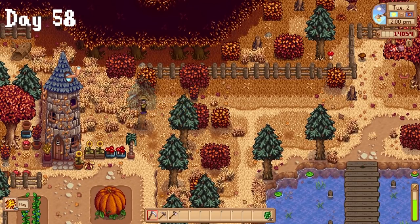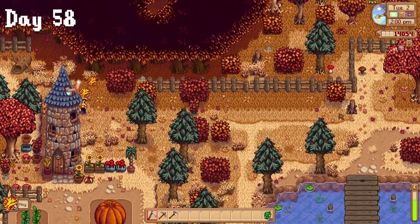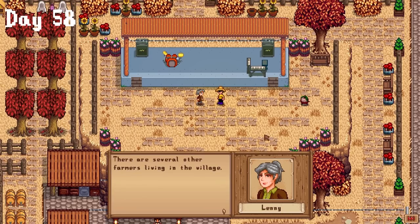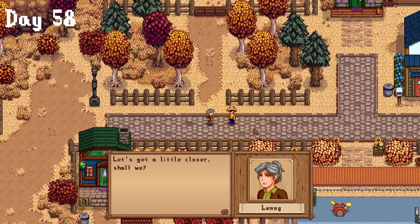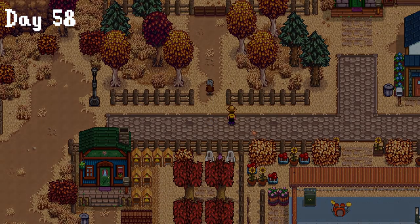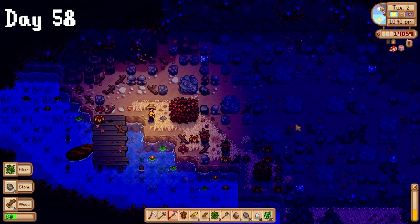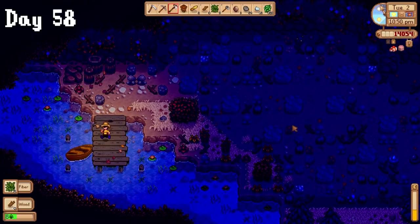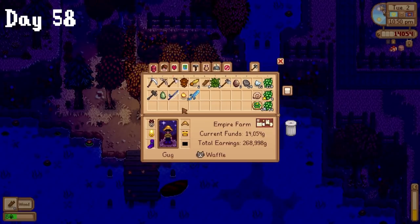On day 58, I realized you can till grass anywhere on the map to fill your silo, so I filled it straight away. After that, I got two more cutscenes when I went back to Ridgeside Valley — one introduced me to the town, which would have been nice a few days ago. I also got a cutscene where someone wanted me to fix her minecart system for 150k. Yeah, right. I realized my farm was even bigger than I thought and found two more areas I didn't even know existed.